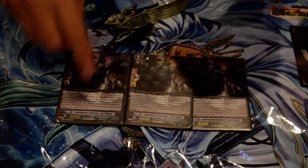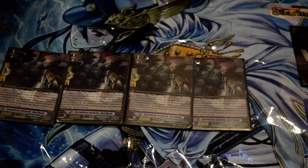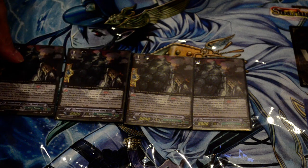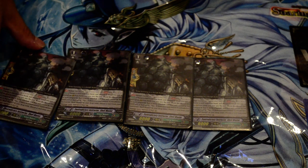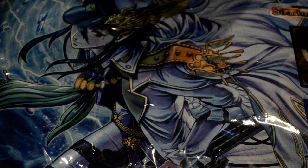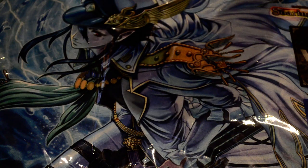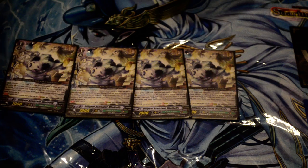For grade ones I'm running four G perfect guards — partly because I don't actually have cable sheep, but also because it is actually pretty nice to unflip damage. The way you want to be playing this deck is retiring your front row every turn, which combos really well with the legion. There's also an utter lack of things that punish you for using G perfect guards, so it's nice to get the unflips.